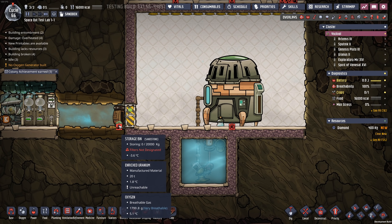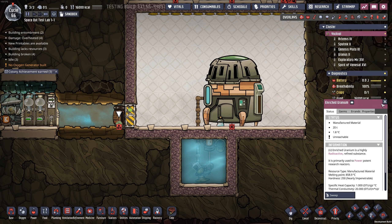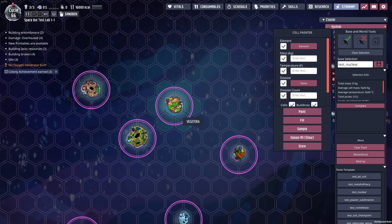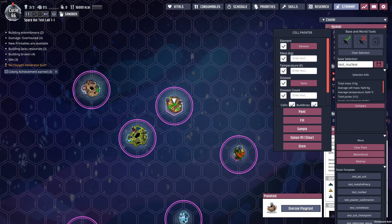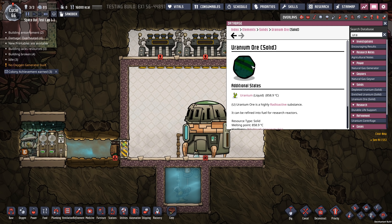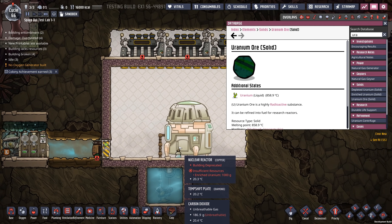When we go look at some of the materials, we notice there are some new things. We can find these on other planets as well - if we go to the star map and jump over here, we can see there's a material called uranium ore. So it seems like we're going to dig up uranium ore and then go through a process of enriching that ore in order to make use of it inside a nuclear reactor.